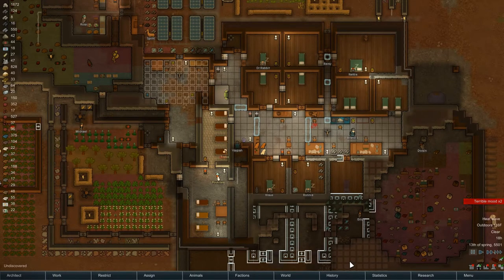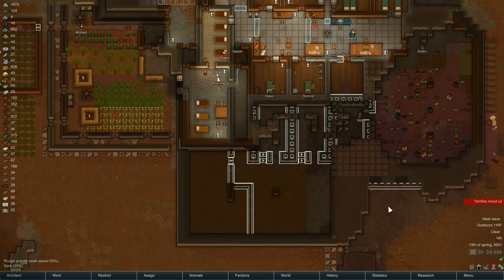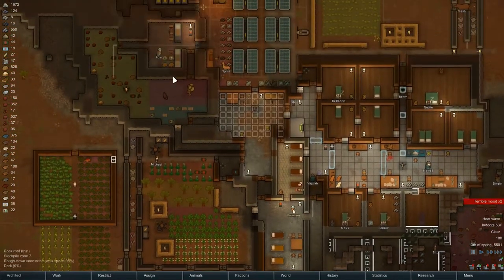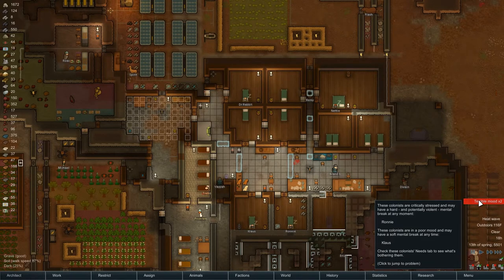Hey folks, this is NobleRambler, and welcome to another episode of Let's Play RimWorld. We're in Alpha 13, our town of Cougar's Hope, and before I get started, we've got a few things to talk about, because I don't know what they're going to do when I release them. We've got two terrible moods to deal with, but actually I think they're going to be okay.